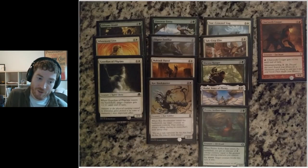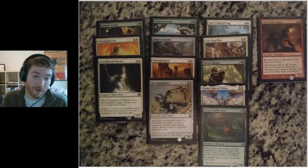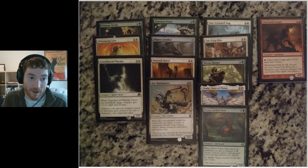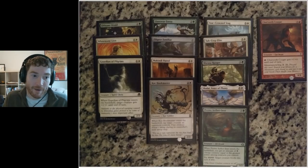Shaylai costs six mana to put plus one, plus one counters on all of your creatures including herself, and gives you and all your other creatures Hexproof, which is pretty damn good. A legendary from Dominaria — that was pick one, pack one. The deck ended up getting a fair number of white and green cards early.